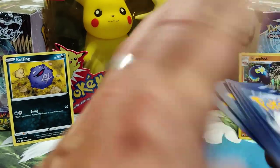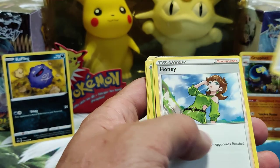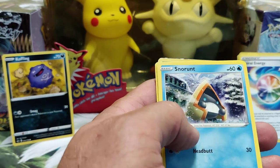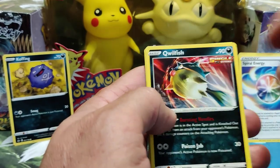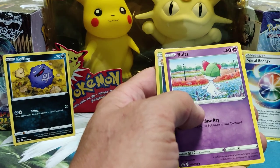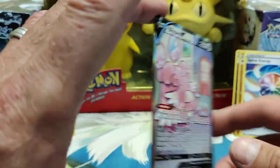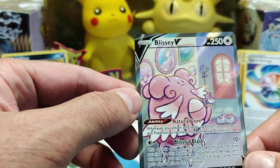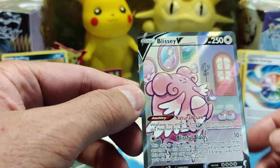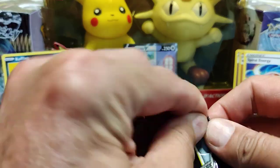One, two, three, four, five — we do five packs. There's our energy, Crabominable, Spiral Energy — that's nice. Trainer card, Snorunt. I think we got a hit here guys — let's see what we got. Castform, Qwilfish Single Strike — he's pretty cool. Reverse holo, and there's a Blissey V from Chilling Reign! Blissey makes the hit — Blissful Blast. Looks like Blissey's living in a little house there, very nice. Alright guys, we got a hit from the box. Let me know what Blissey's worth — I'll find out after the video and get her on the store for sale if you're interested.